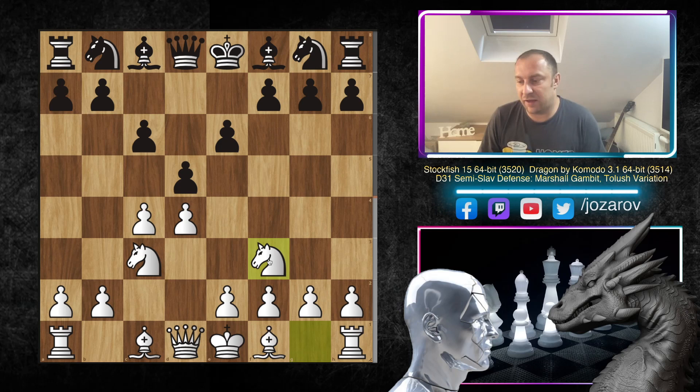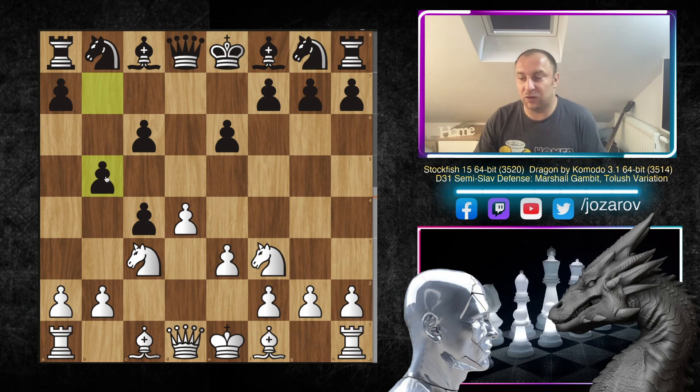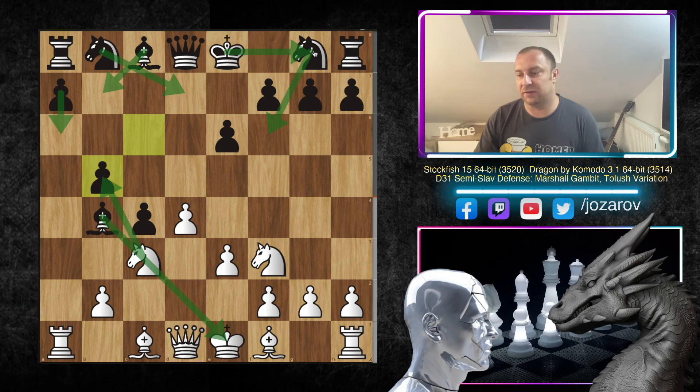After the potential c×d5, you could also play a normal developing move with knight to f3 — the two knights variation. But the fun part starts with d×c4. White cannot get the pawn back because after e3, black plays b5 and hangs on to the c4 pawn. Even if white tries to break through with bishop to b4, after a×b5 and c×b5 you can't take with the knight because of the pin. Black is simply a pawn up and should be slightly better.